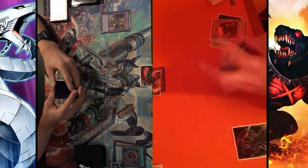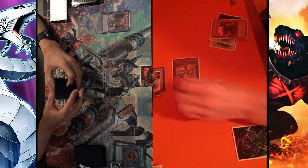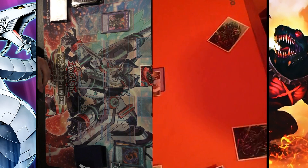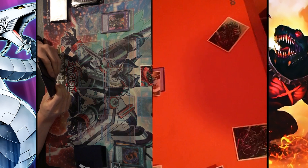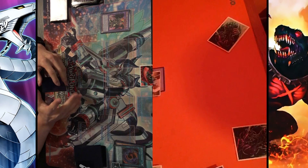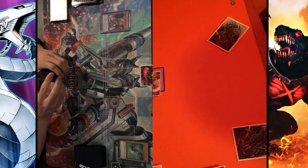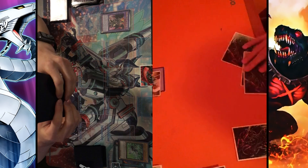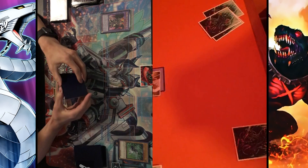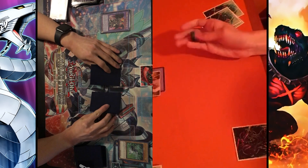He goes Chainlink 1 Dante, Chainlink 2 Beatrice - Dante adds Seer back to hand, and Beatrice special summons what I'll call Purple Dante. Next I use Dragoon to pop Purple Dante. He chains Purple Dante's effect, discards Seer to draw 1, and since Purple Dante was destroyed by a card effect, it tries to rip a card from my hand. He goes Chainlink 1 Purple Dante, Chainlink 2 Seer, which I negate with Dragoon. He's already taken 5300 in burn damage, so he has 2700 left.